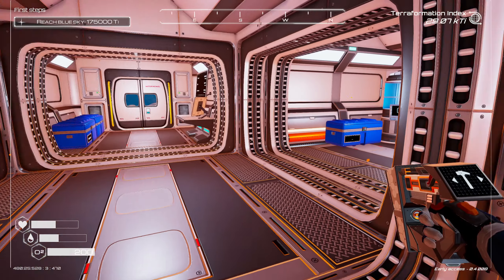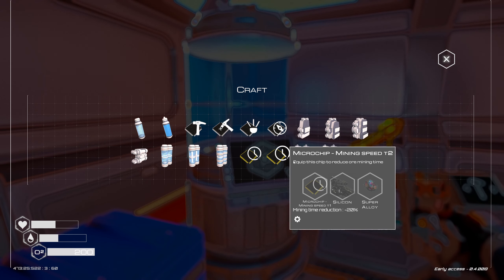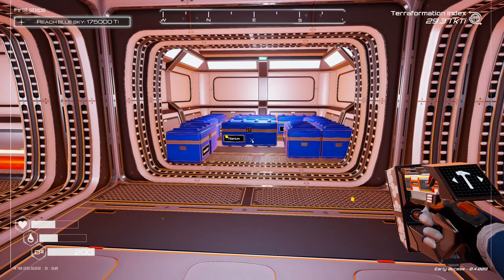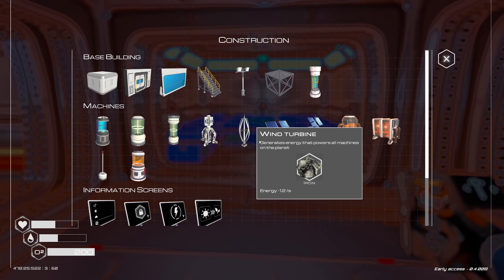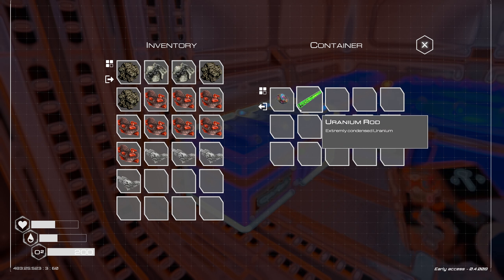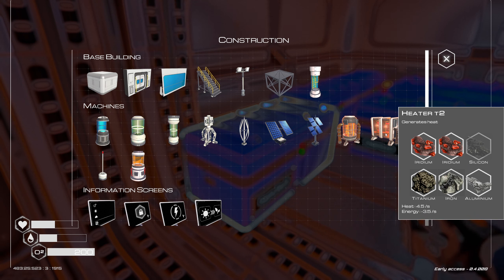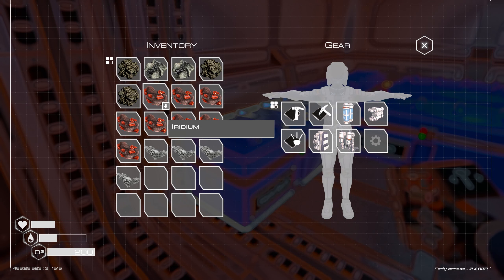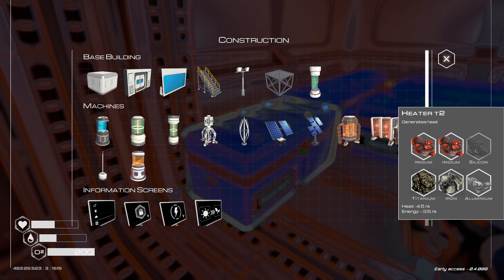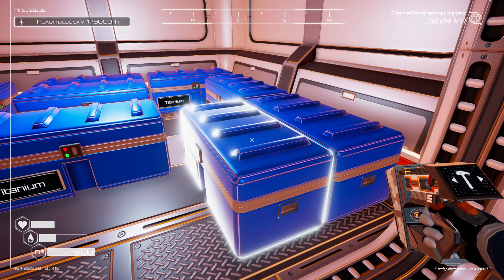Now we want to get the tier one and tier two mining — or do we? I don't think it's necessary at the moment, so we can get that later. What I do want to do is get more heat. We have all this iridium going to waste. A tier two heater requires iridium, silicon, titanium, and iron — we can build four of these. I need four silicon, four titanium, and four iron.